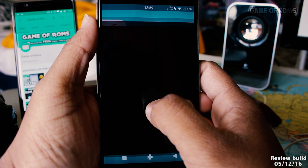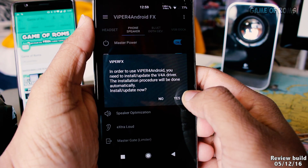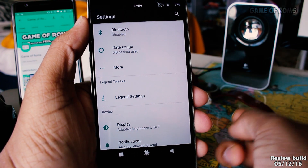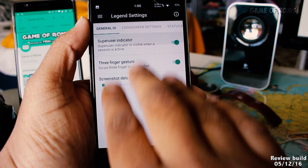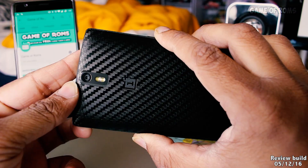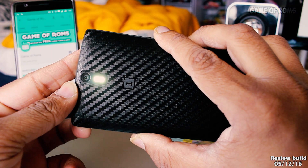It has Viper4Android for better audio tweaks, and all the features you can find in one tab called Legend Settings. The features include three-finger screenshot, pixel-style navigation buttons, long-press power button to activate torch,